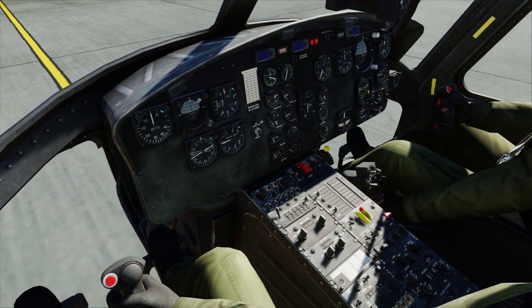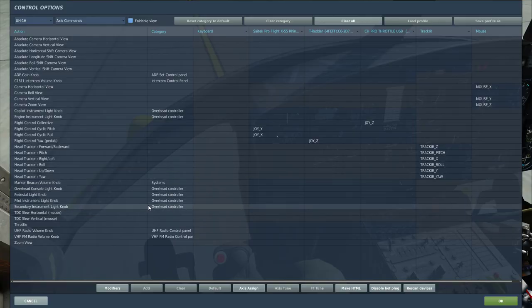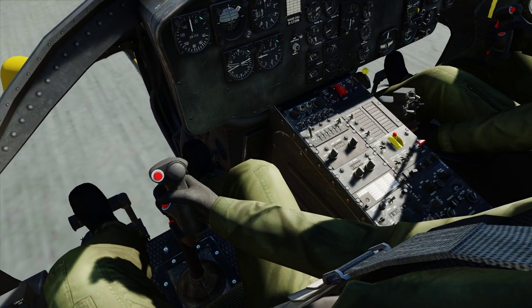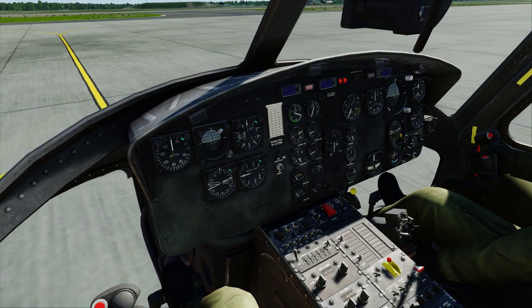Let me take a look at the controls so I can see what you're seeing — they name things so stupidly. Trimmer reset is totally unrealistic but it's something we kind of need in DCS so you can put it back to normal at any time. In real life there's no trim reset — you just center the stick and hit the trim button and it's trimmed to center.